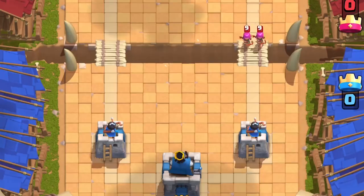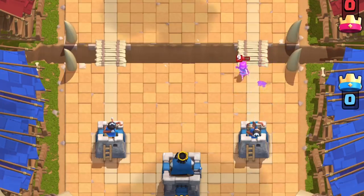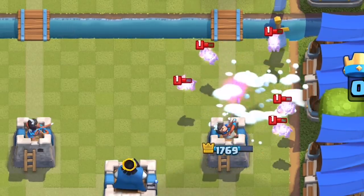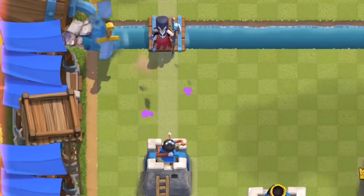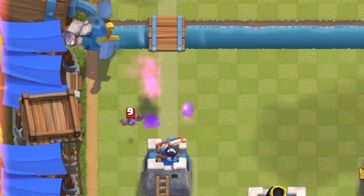For Archers, the knockback and the slow completely stops them from touching your tower. This is even more reason to split the Archers in the back so your opponent can't get Snowball value. It's going to be even better than Zap against Lava Pups, since the Snowball will knock them all away, and the Pups are already slow without the slow effect. The Snowball will completely stop a Night Witch — this is why she should only be behind a tank like a Giant or a Golem.